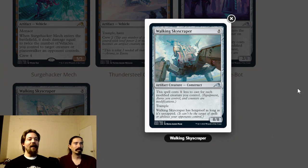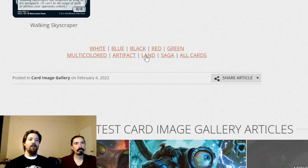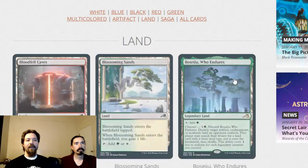Walking Skyscraper is an eight-mana eight-eight with trample that costs one less for each modified creature you control. It also has hexproof as long as it's untapped. This is your finisher for any deck — take it every time.